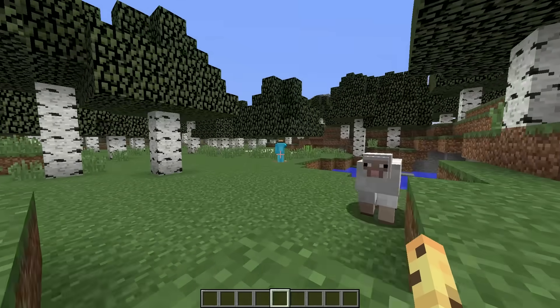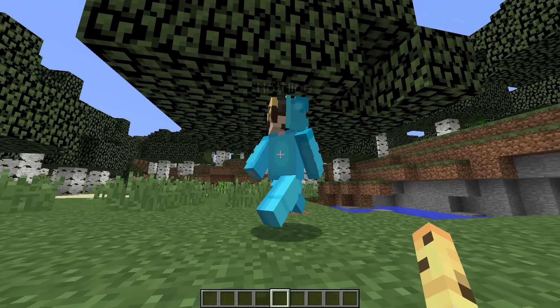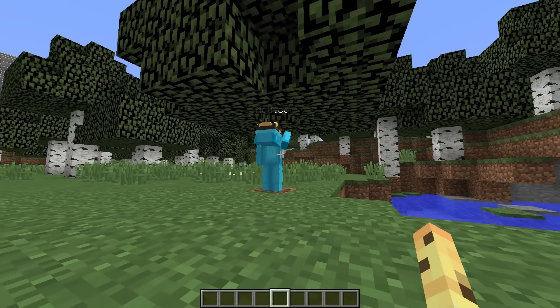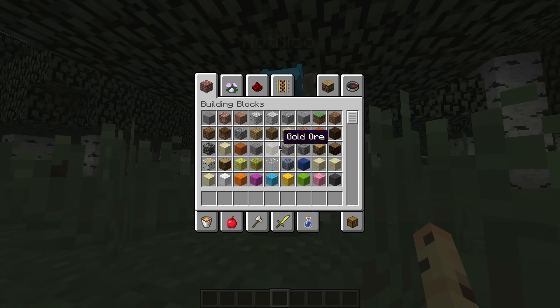Now we're a cat. So now we can go up to him and let's hit him once. Niko: Whoa, what just hit me? There's no hostile mobs near me. That's so weird. I'm just gonna continue mining this tree. Niko didn't realize that it was the cat that hit him. Time to mine this tree now. Niko seems to be getting wood right now.